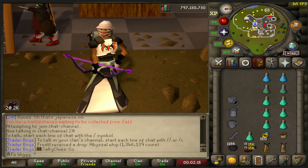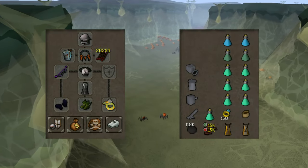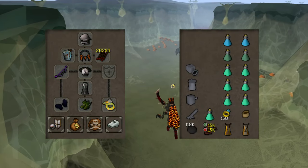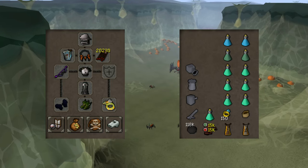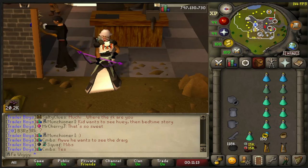Hello everyone and welcome to a new loot video. Today we are gonna do loot from 50,000 araxites. Inventory and gear is looking like this. For this video I'm gonna go with range and for the weapon I'm gonna use the venator bow. The goal for this grind is to get as many hard clues as possible. The drop rate is 1 in 128, but since I have completed the hard combat achievement the drop rate increases to 1 in 121, which means I shall get 413 hard clues after this grind is complete.